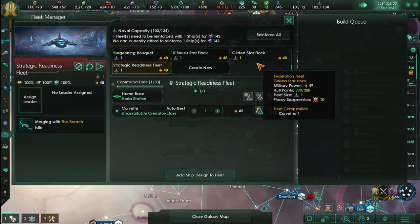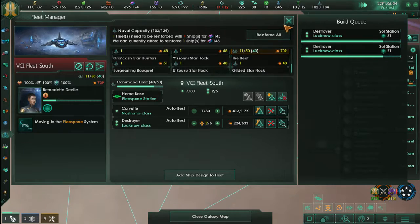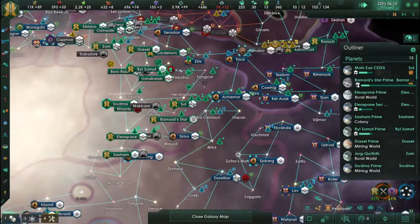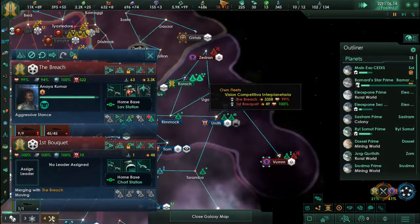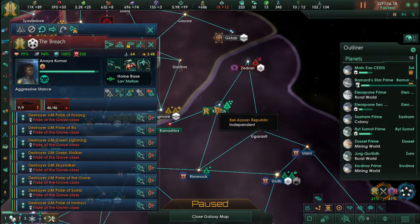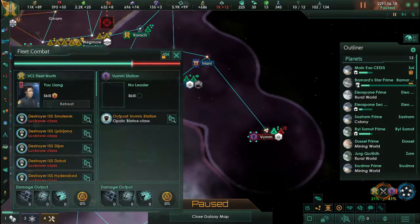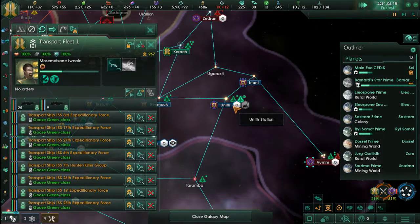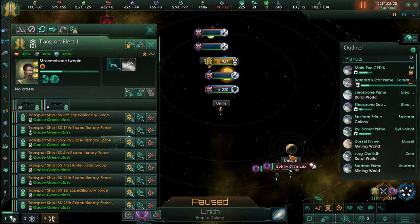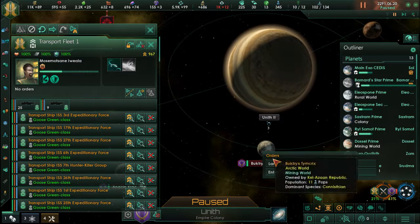In regards to our fleet, we are making some interesting growth. Currently we have 134 available and 102 used. We are expanding for future episodes. The importance of that is we want to have a very large fleet — we are going to need it. It's not that our enemies are very powerful, but it's just easier to go around that way.